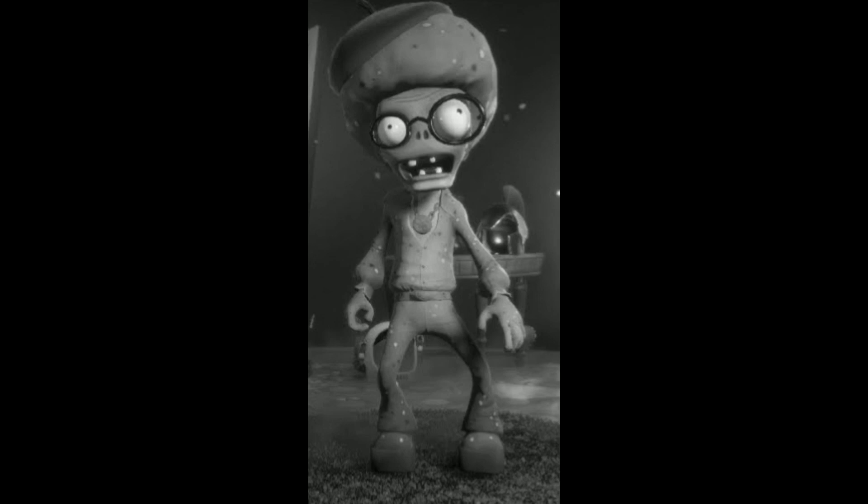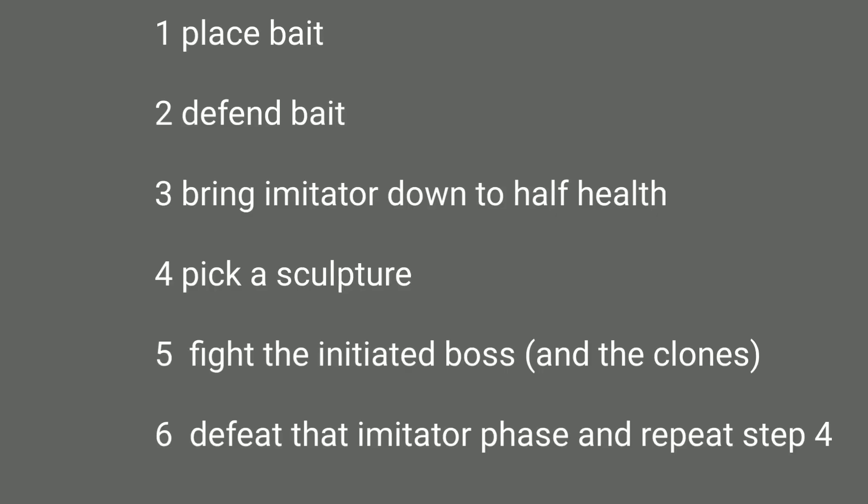You have to bring that boss down to half health. In between, if you picked a boss, when you bring it down to half health, other imitated bosses will spawn — but they'll be in a black and white style, kind of like the original PvZ Imitator who would imitate plants in that weird black and white look. You take them all down and continue that phase of the fight.